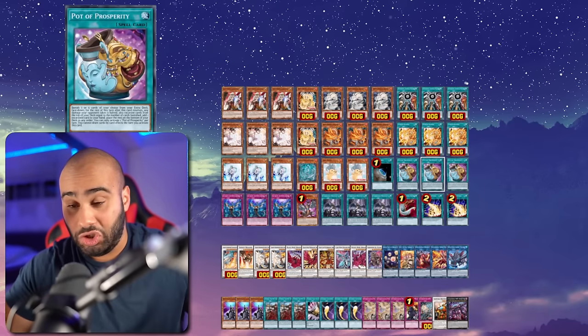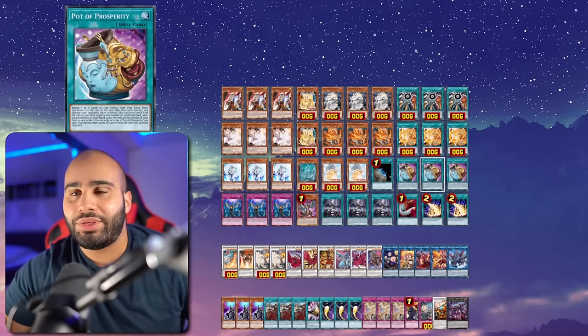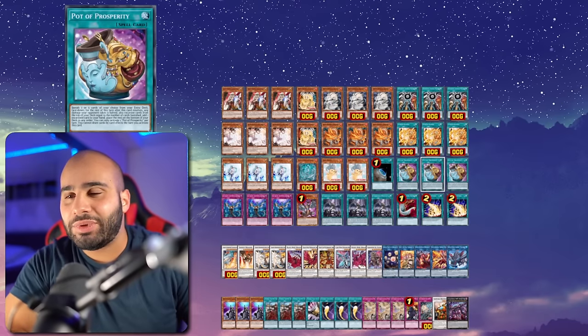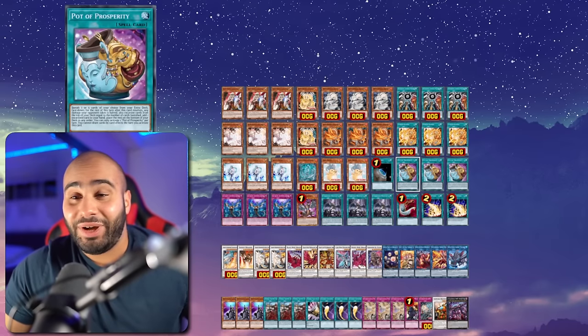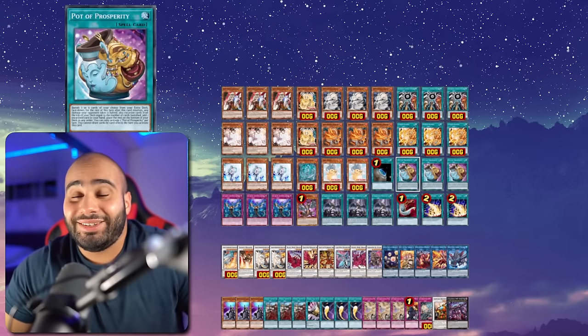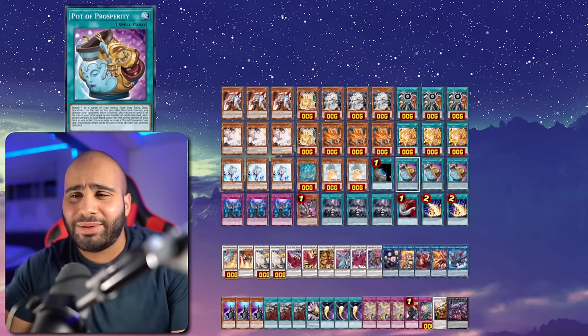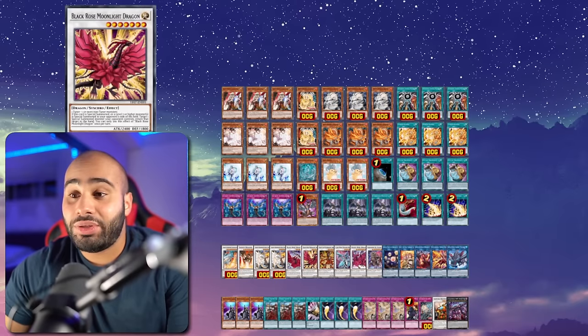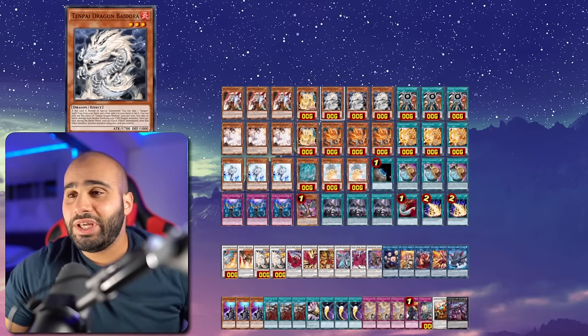Halving the damage is completely irrelevant because when you are killing your opponent, you're going for 37,400 damage. You can divide 37k by 2 and wow, what a coincidence - it's still game. As a matter of fact, you can divide it by 4 and you're still dead, especially thanks to Trident Dragion. Get that card now before it's too late - actually, it's already too late now.